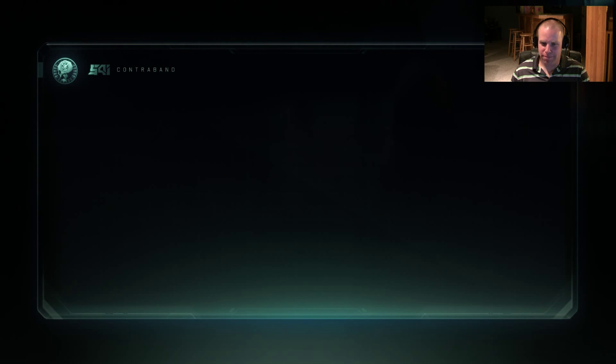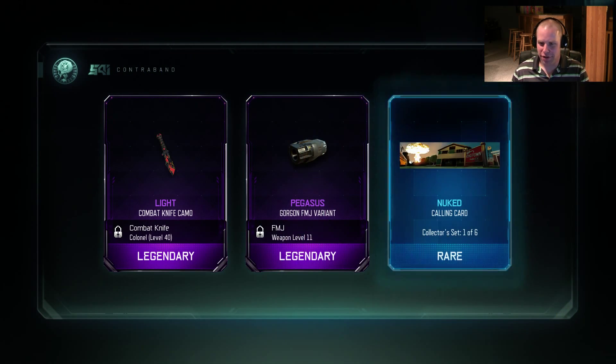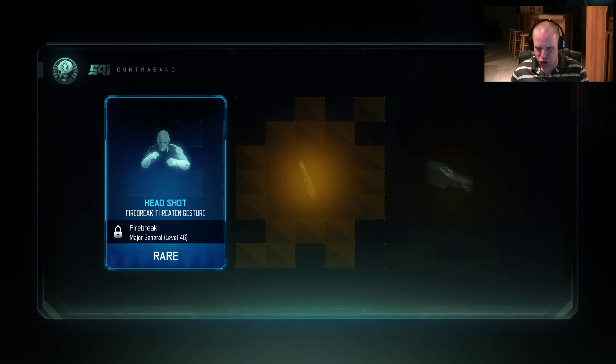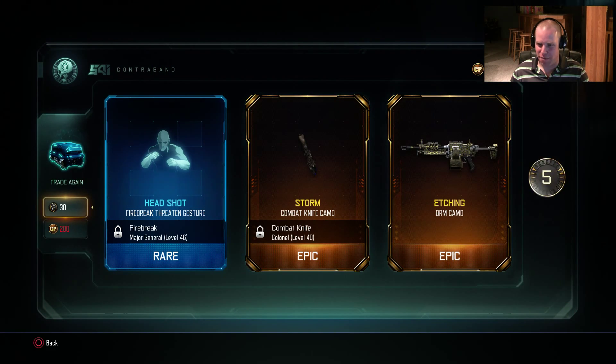The Matador Outrider head theme — not bad. Scumbag. Let's keep going, hoping for something awesome like that sword. Looking for that sword. Just some regular stuff. We got three left for sure. The threatened gestures, knife camo, BRM camo — no thanks.